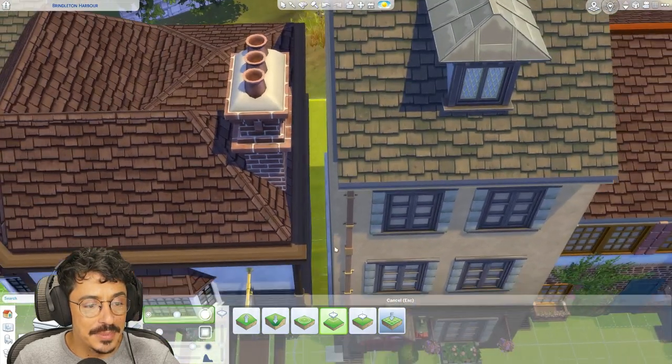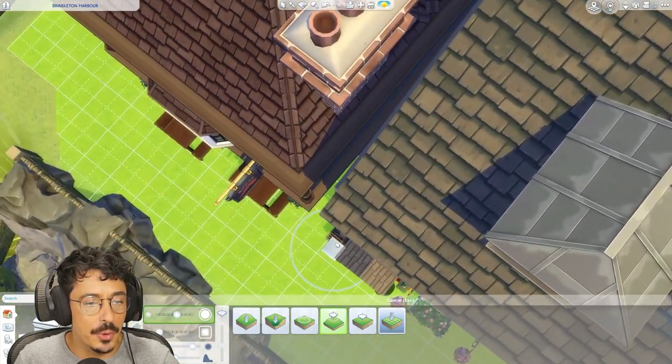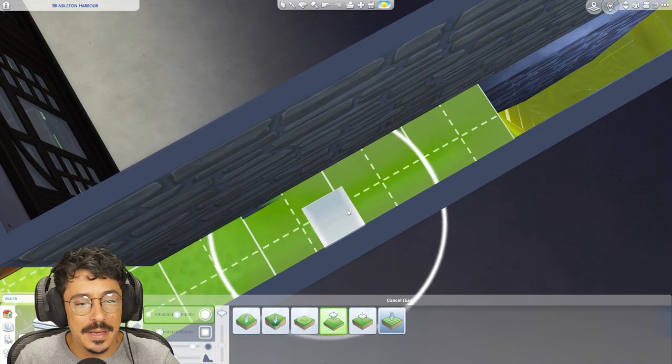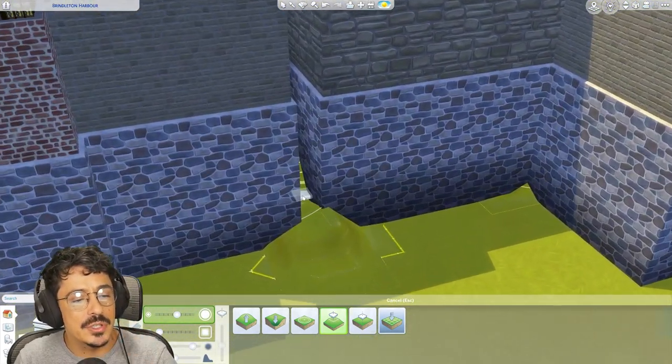So here we go, we're manipulating, we're doing it. Let's get down to business. Maybe I could do something like that — no, I need the steps out if I'm going to be doing this.